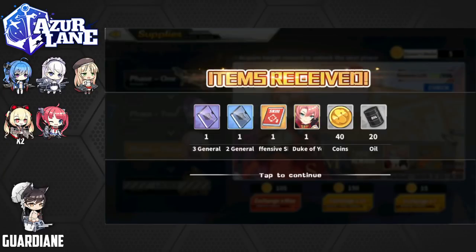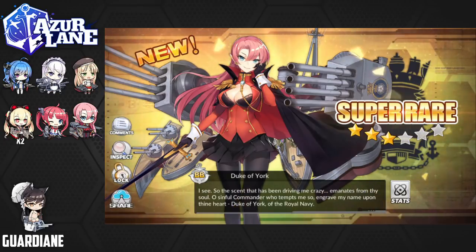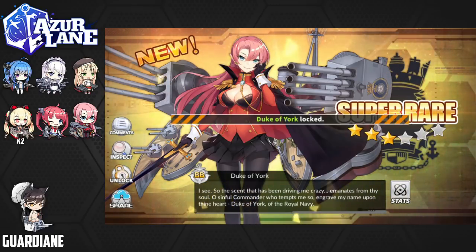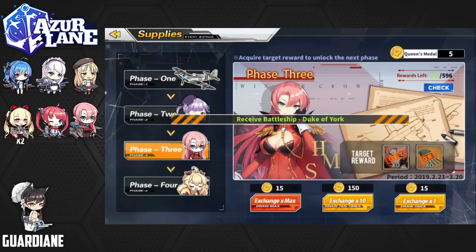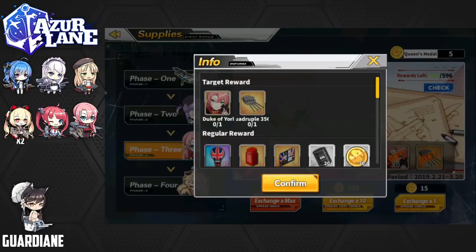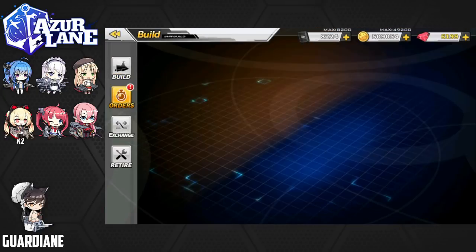Shortly thereafter, I just wanted to capture that we got Duke of York from the lottery, finally. It wasn't too bad — we got her without too much trouble, relatively normal luck. New super rare ship — Duke of York! She says: 'The scent that has been driving me crazy emanates from thy soul. Oh, sinful commander who tempts me so. Engrave my name upon thine heart — Duke of York of the Royal Navy.' Lock her in. Fantastic. So that is going to be all of the event ships, except maybe the one we get from the missions.